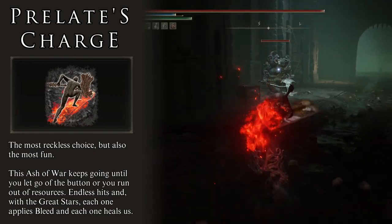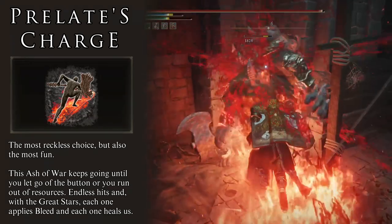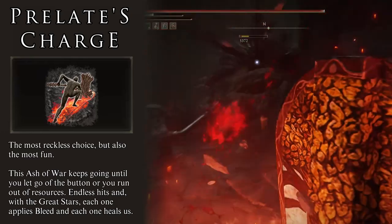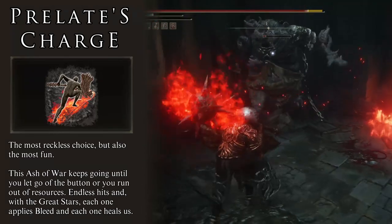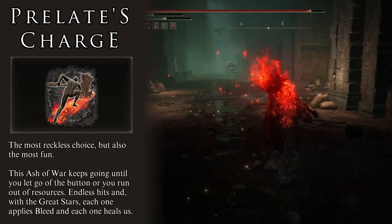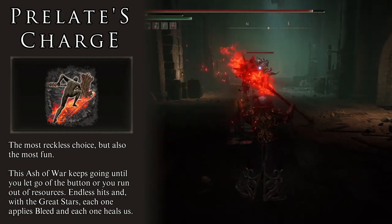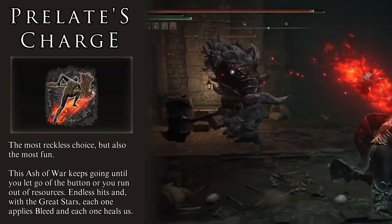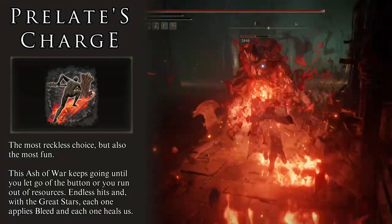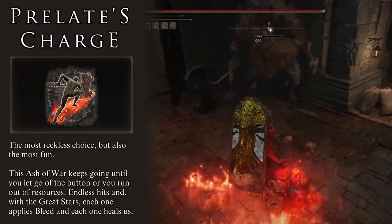In life there is a strategy we like to call balls to the wall — that is what Prelate's Charge does. It is an unstoppable train of pain that keeps going as long as the character has FP and stamina. Prelate's Charge has the character slam the weapon on the ground and start dragging forward, constantly attacking the enemy. The more you hold the attack, the more it attacks, all while moving the character forward. This Ash of War follows the same strategy as Stormcaller — every attack heals us for 1% of our max HP, and every attack inflicts bleed on the enemy. Since the attack only ends when you want it to end, it can hit the enemy as many times as you have resources.